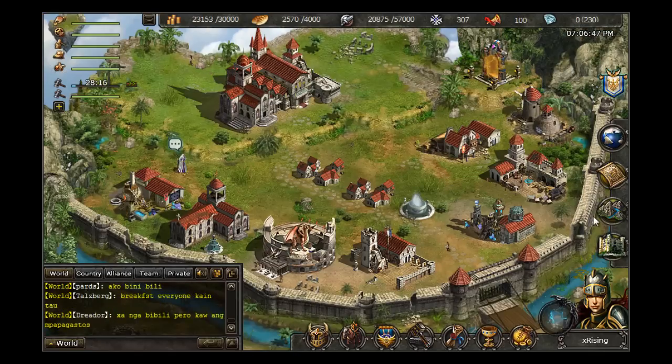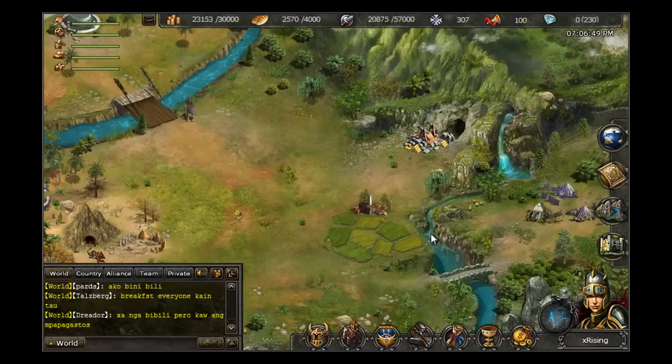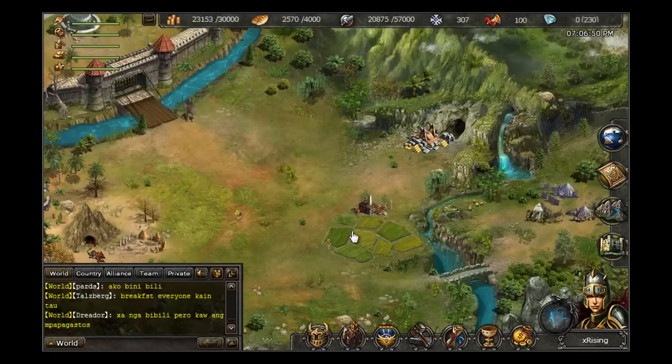Above your Town icon, you will see the Outside Town icon. Venturing outside of town will allow you to grow and harvest crops, mine gold at the gold mines, draft soldiers at the village, and go on expeditions.